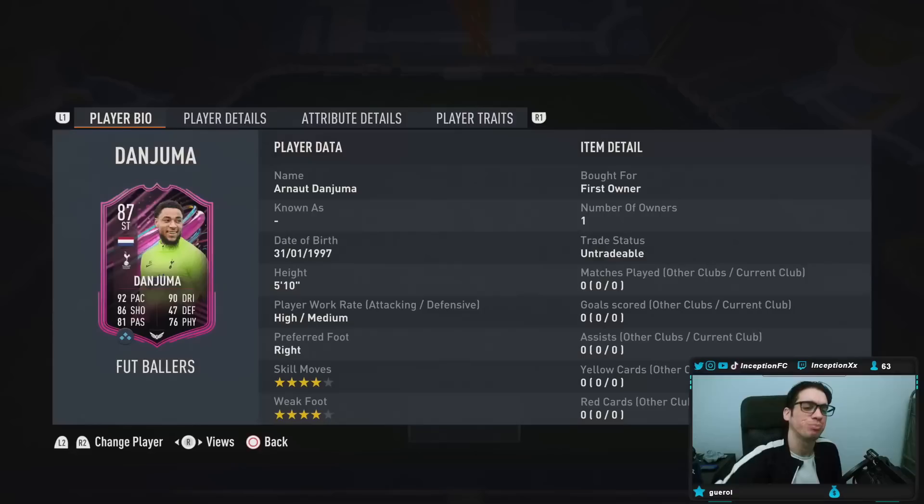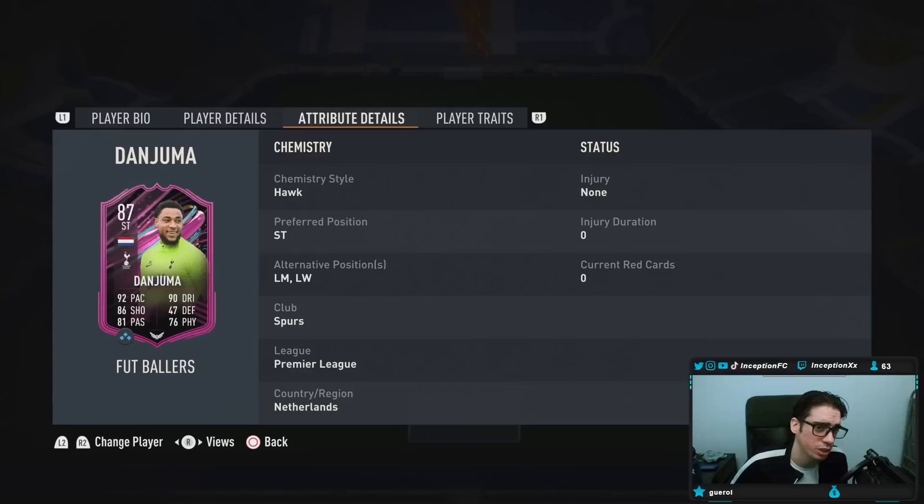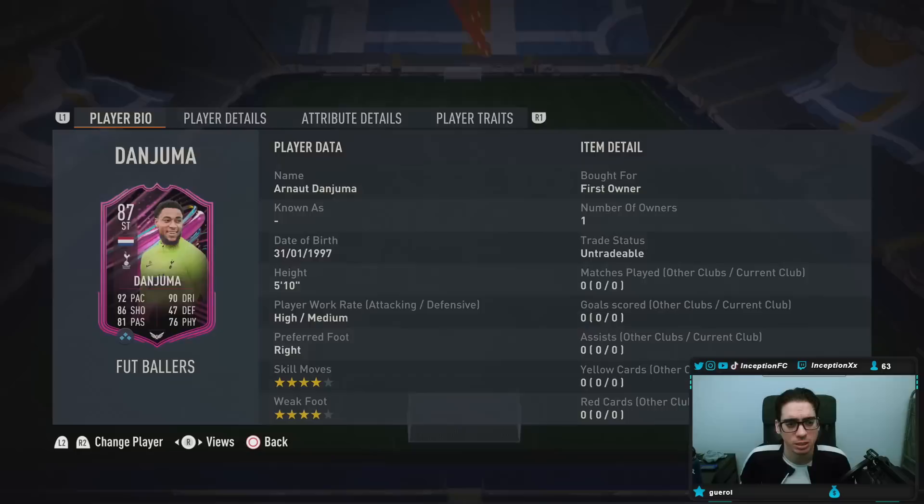In-game, this card has finesse shots, swerve pass, flare passes, long shot taker, flare speed, dribbler, chip shots, technical dribbler. He's got a few interesting traits — some good stuff on the card.